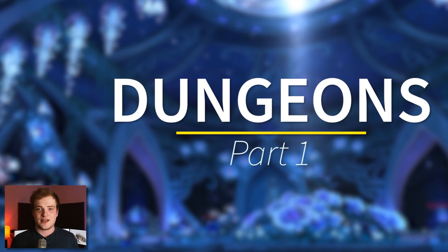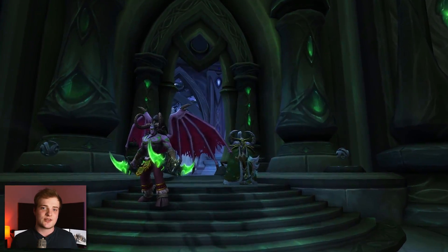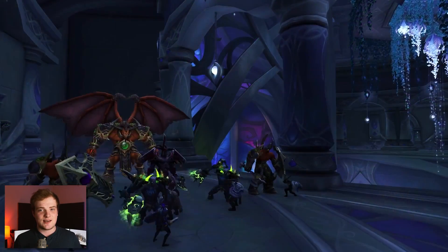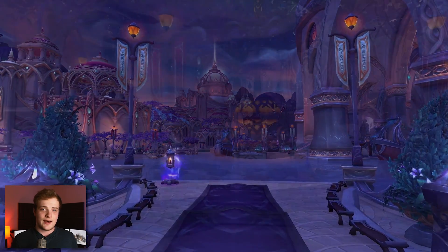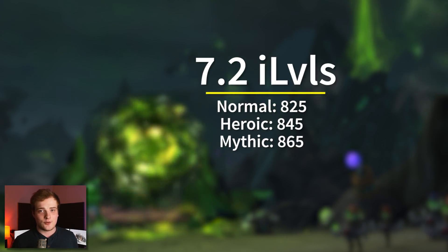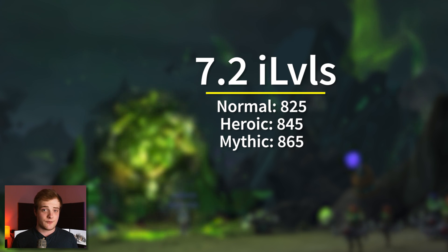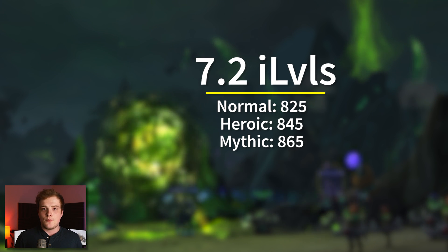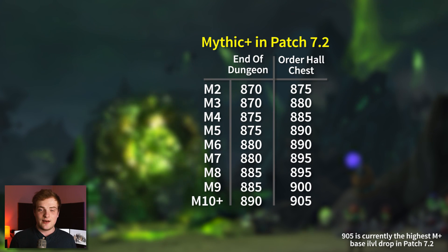We're going to begin with dungeon content. Dungeon content has seen a massive increase to its item level, but it's also seen an increase to the health and damage of the mobs within the dungeons. This system has been scaled up to match the content of patch 7.2 and the upcoming Tomb of Sigaris raid. Normal dungeons drop gear at a base item level of 825, heroics at 845, and mythic dungeons at a base item level of 865.